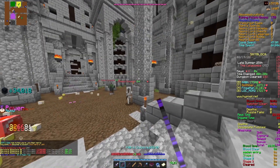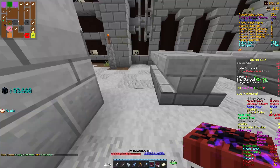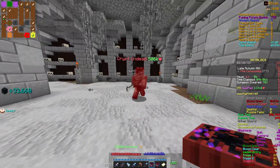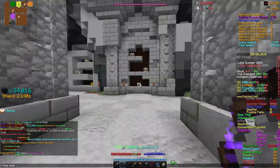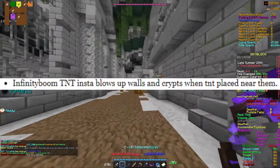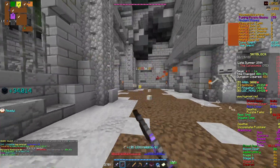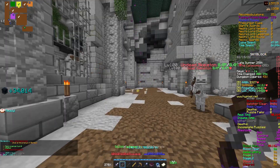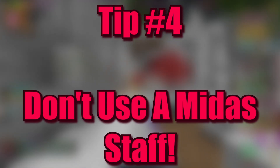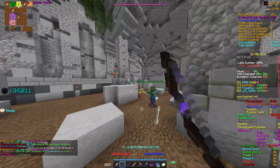Tip number three: using Super Boom when you can afford Infinity Boom. Super Boom TNT is great — it's cheap and easily affordable. However, if you can afford it, try getting Infinity Boom. Infinity Boom recently got buffed, making it way better than the Super Boom TNT. It now explodes instantly in one place and is a great investment if you're planning to play dungeons for a while.